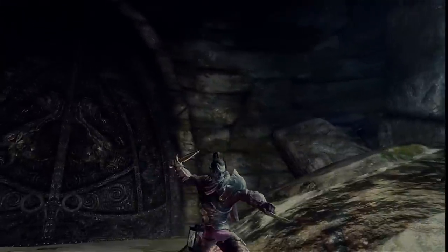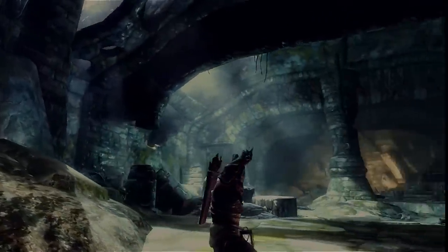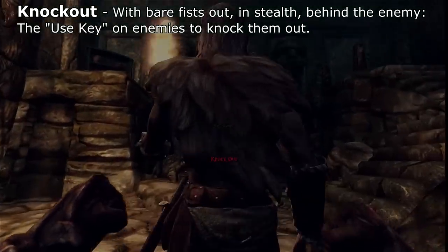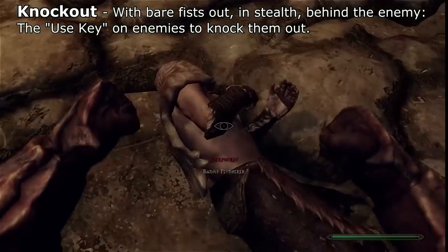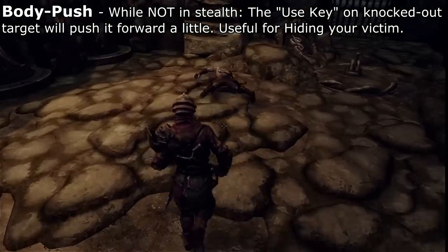The Life Taker begins the game with a full set of Chitin armor. He wields a dagger in his right hand and either a Katar or a claw in his left hand. Going back to his bandit roots, his first power is known as Knockout. Any unsuspecting target is easy prey — he clubs them on the back of the head with his bare fists, after which he can rob the unconscious victim with relative ease. Not in stealth, the use key will push the unconscious body around.